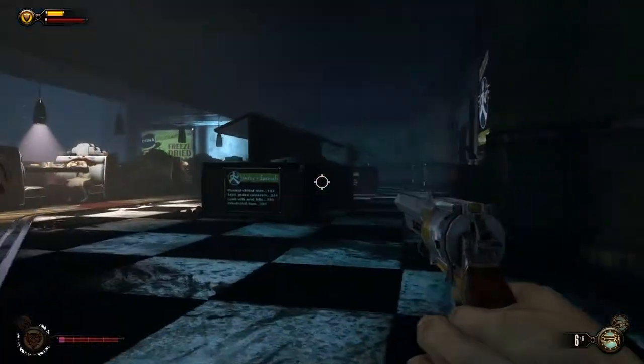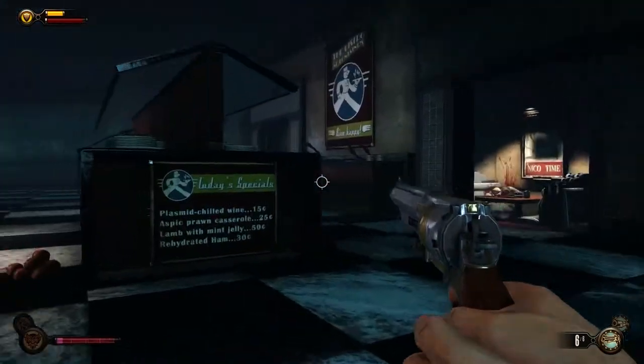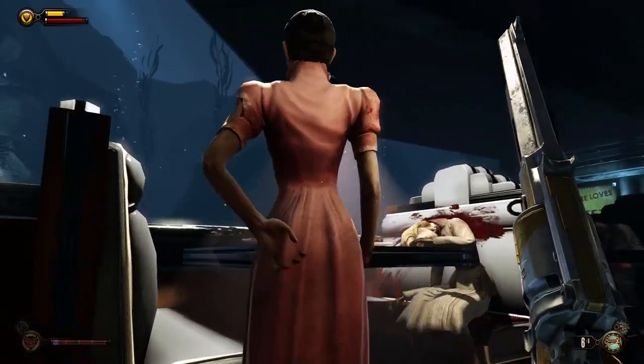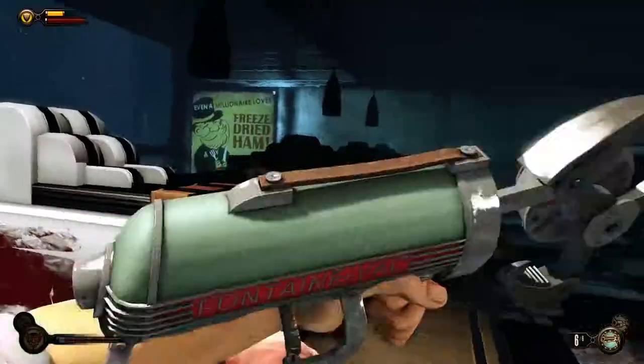There'll be some enemies — take them out, it's pretty easy. And then downstairs in this Bistro, you'll be able to find the crate. I'm actually going to skip over right now to the audio log and what that sounds like.